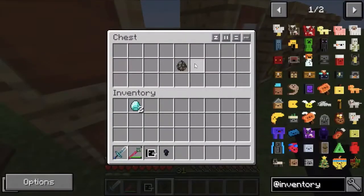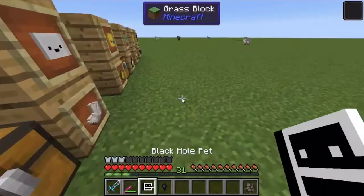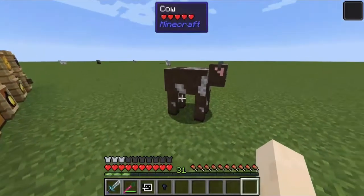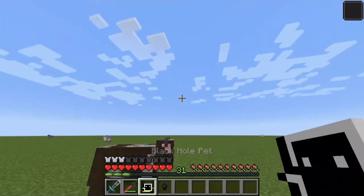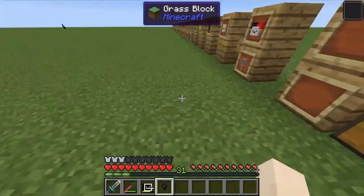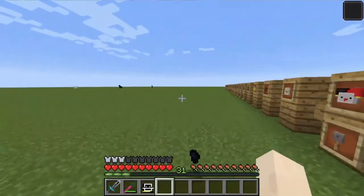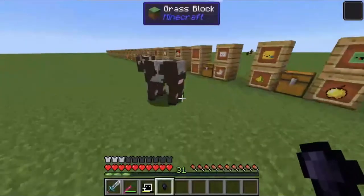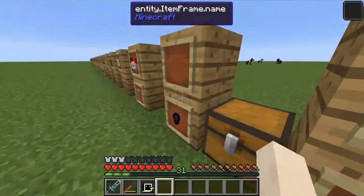Next, we have the Black Hole pet, which uses Obsidian Nuggets to slow down time and attract items towards you. So if I hit a cow, it won't move that much, almost as if the game is glitching. And items almost go towards you, like you're in Magnet mode, which is part of Not Enough Items.